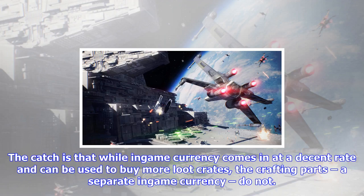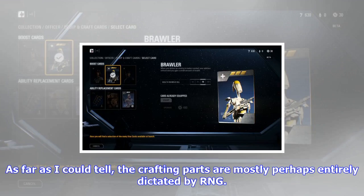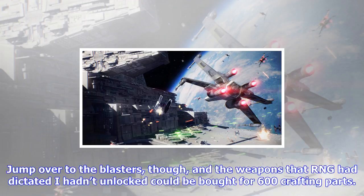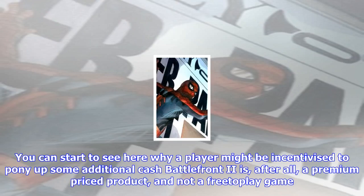If you want to read more about how that works, check out this article. On the surface, Battlefront II is better than your average pay-to-loot system because crafting parts can be used to unlock missing Star Cards, upgrade those cards to higher rarity levels, and even unlock weapons. The catch is that while in-game currency comes in at a decent rate and can be used to buy more loot crates, the crafting parts — a separate in-game currency — do not. As far as I could tell, the crafting parts are mostly, perhaps entirely, dictated by RNG. After several hours of playtime, I had accrued 80 crafting parts, and was able to use those to unlock 2 Star Cards at 40 crafting parts apiece.